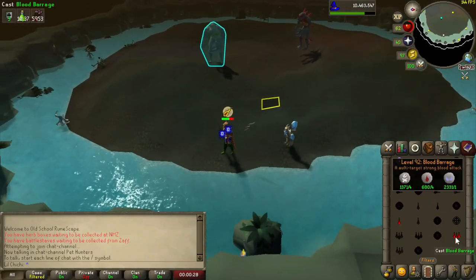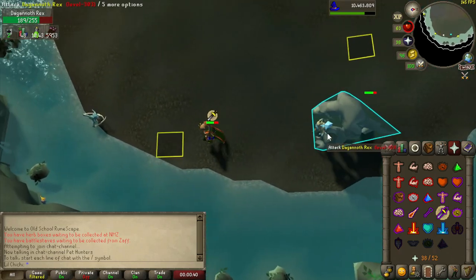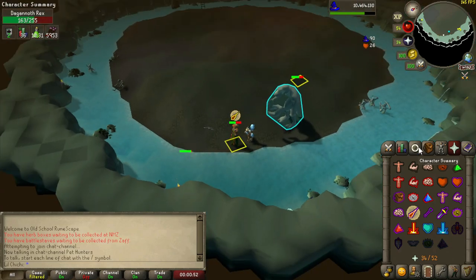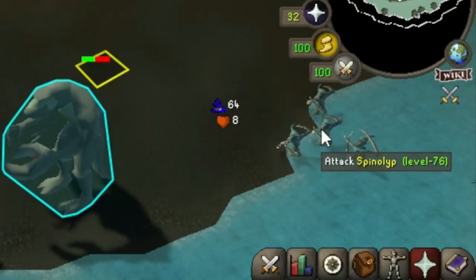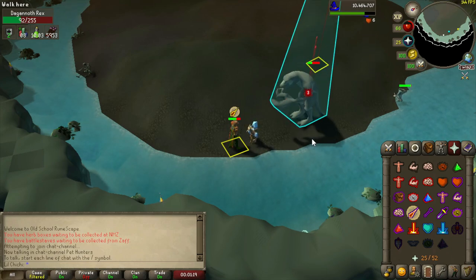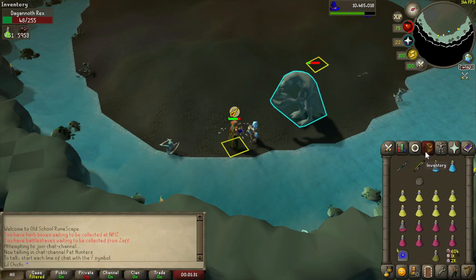Now I'm safe spotting Dagonoth Rex. Put on Protect from Magic and stand on the southeastern part of the room — I'll mark the tile right here. Once you get behind this little area, you're protected from magic and the Spinalyths' damage is reduced by your range defense bonus. I'm blood barraging Rex and healing up since I took quite a bit of damage. There are a lot of Spinalyths here, but on this method I'm healing up while safely killing Rex.